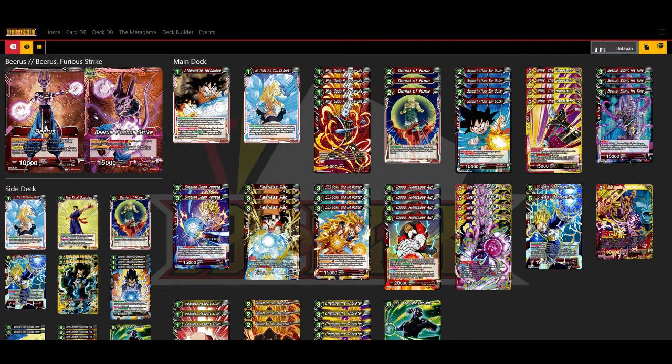Next we have three Super Saiyan 3 Gokus. You can only have one out at a time. It interacts with the Whis, it interacts with the Afterimage, and it interacts with the Exploiting Weakness Vegeta. That said, playing it during your opponent's turn doesn't do that much in this deck — it's not Bulma. So you don't want four because you can only have one out at a time. It has warp abilities, and in theory you're just pitching all the extras. But I can see why you don't want four of them.